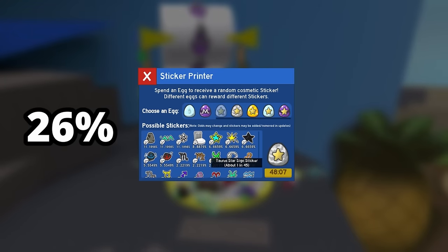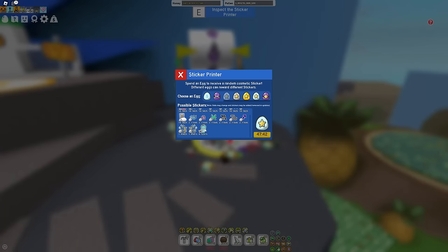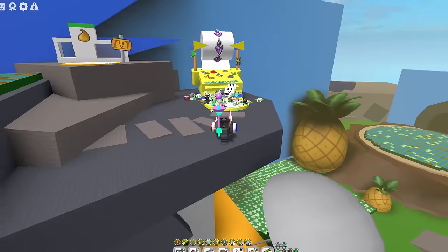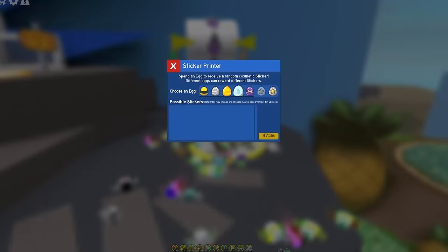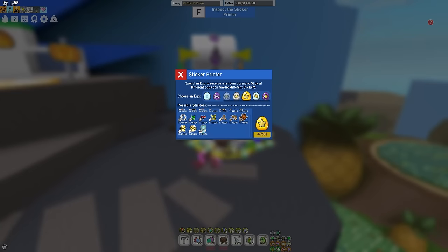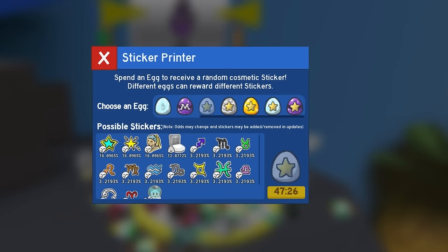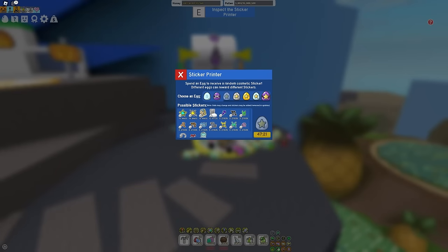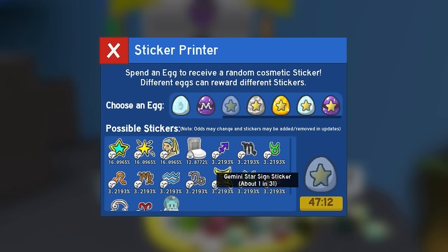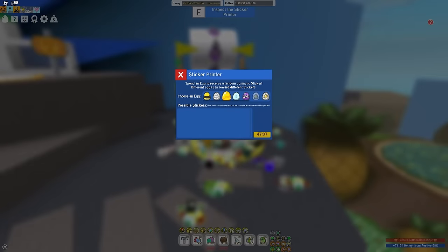Silver eggs have a 26% chance to give you a star sign, and mythic eggs actually have a 31% chance. So rather than donate a gifted diamond egg or a gifted gold egg, in order to maximize your chances of getting a star sign, you actually want to donate either a gifted silver egg or a gifted mythic egg. For the highest chance of getting a star sign, you actually want to donate a star egg. The only problem is these are the rarest egg, but they do have a 36% chance to give you a star sign, which is pretty nice.